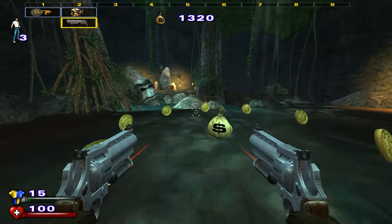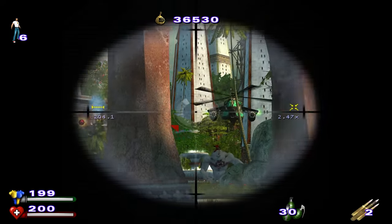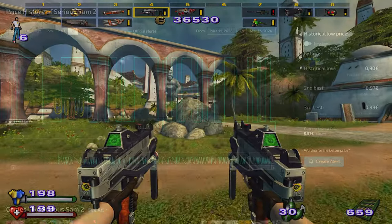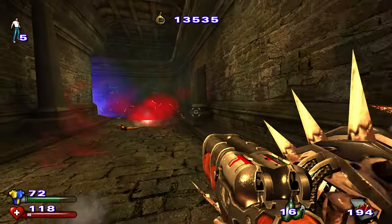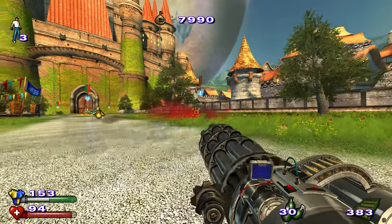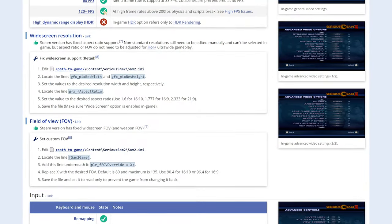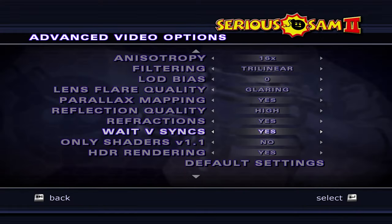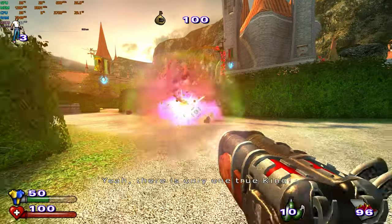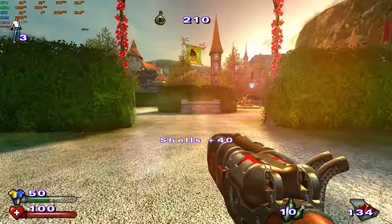If you want to play Serious Sam 2, even if you have a retail copy you should still get it on Steam because of the update — it goes on sale for super cheap. There are a couple of snags: depending on your mouse, the sensitivity might be too high even at 0%, and you may want to look up how to increase the FOV and add anti-aliasing. Most importantly, the in-game V-sync option is borked and will lock the game to around 33 FPS, so you should instead force it through your graphics card's control panel.